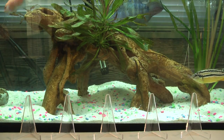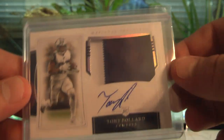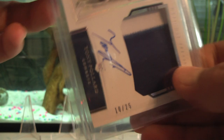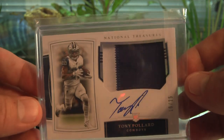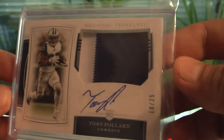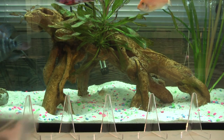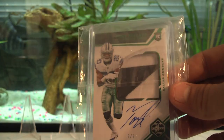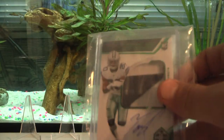We have a National Treasures — the true RPA, the only card officially called an RPA. It's the horizontal National Treasures card with a picture on the left and the patch on the right, on-card auto out of 25. Most of you know that National Treasures is the real RPA. I have a lot of that set: out of 10, 20, 25, 99; I don't think I have the out-of-49 version. Then we have a Limited out of five, on-card auto RPA — a piece of the Cowboys star patch. Pretty cool; been sitting on that one for a while.